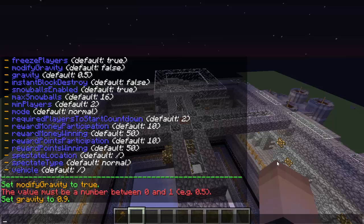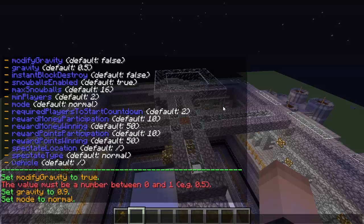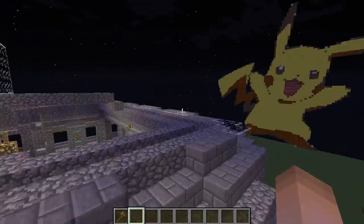Here we set the game mode flag: `/spleef set value [arena name] mode normal`. You can change 'normal' to 'both_spleef', 'spleef_run', or 'splag'. Now it's set to normal. Next, set minimum players: `/spleef set value [arena name] min_players 2` — I'll keep it at two required players to start the countdown. You can also set reward money, spectating location, and the vehicle flag — that's whether you want players to ride animals while fighting, which is a pretty cool feature.